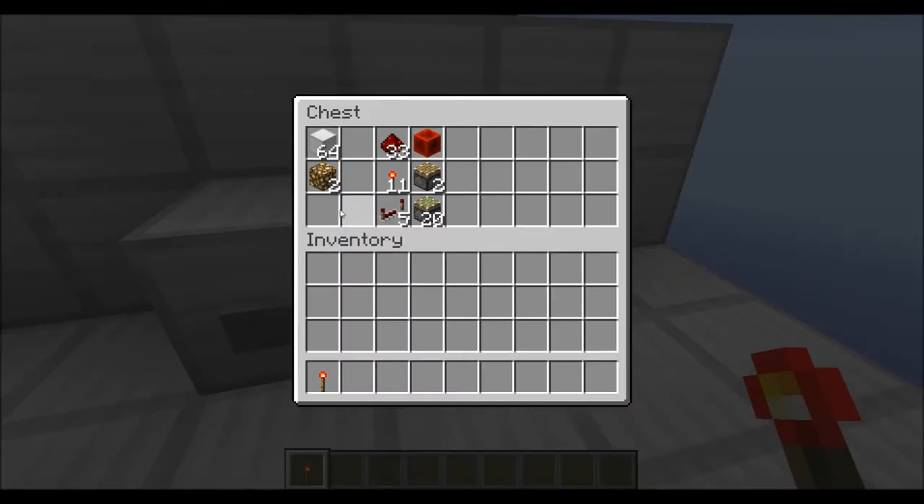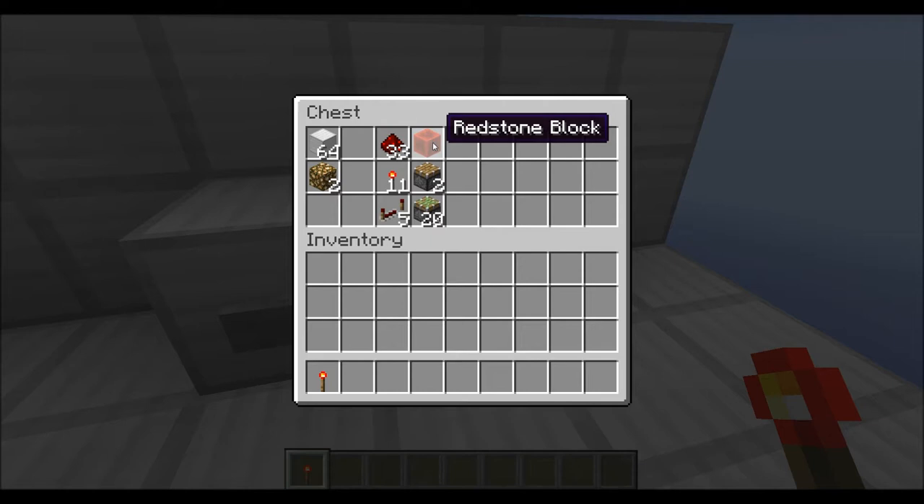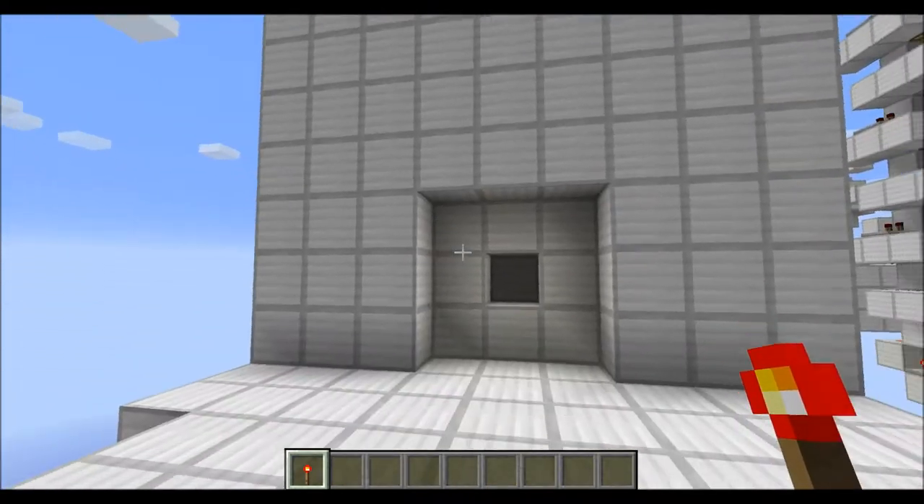Now what will you need if you want to build this? Of course you will need some building blocks, then 2 glowstone blocks. For redstone components you will need 33 redstone dust, 11 redstone torches — not counting the one you need to open it — then 5 redstone repeaters, 1 redstone block, 2 standard pistons and 20 sticky pistons. And that's all.